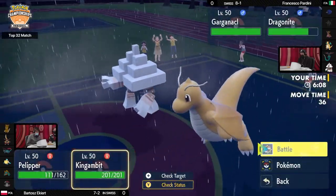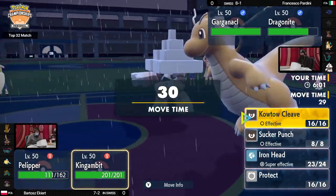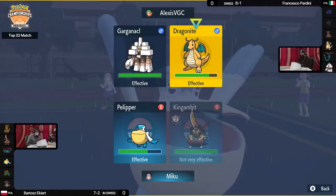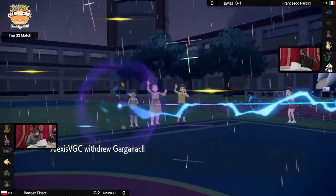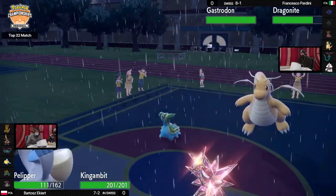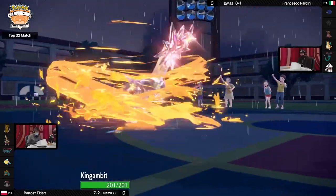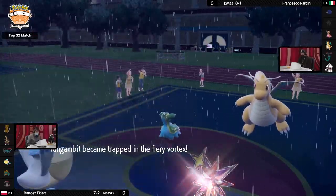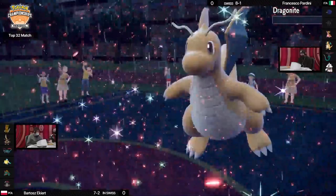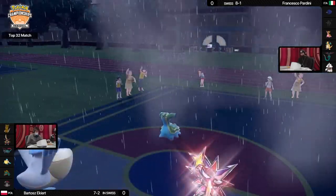Iron Head was the move of choice into Garganacl — going for Dark Tera but not a Dark-type attack, a bit of a defensive Tera since Salt Cure would have done extra damage to a Steel-type. Gastrodon comes in and Francesco is happy to have picked the correct Gastrodon form. Dragonite takes another Hurricane and goes for Fire Spin, trapping King Gambit so it can't switch out and must take residual damage. King Gambit uses Kowtow Cleave into Dragonite and picks up the KO. But now Francesco can bring in a Pokemon from the back to deal swiftly with this King Gambit.